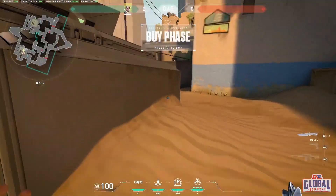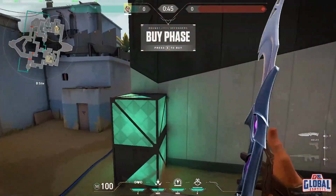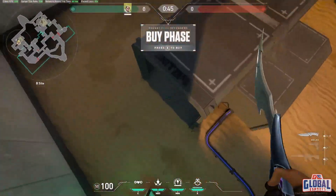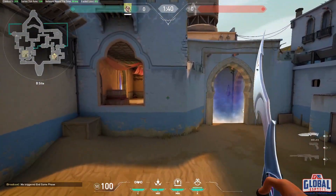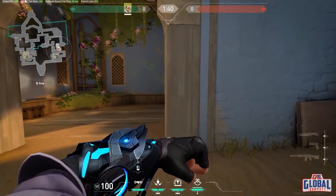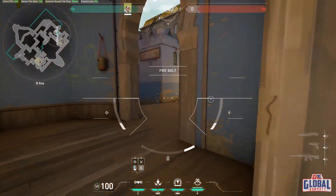How much less start of the round deals will be good for your team, so you can give them information. Its first ability is Owl Drone, which uses some areas to clear and gather information.